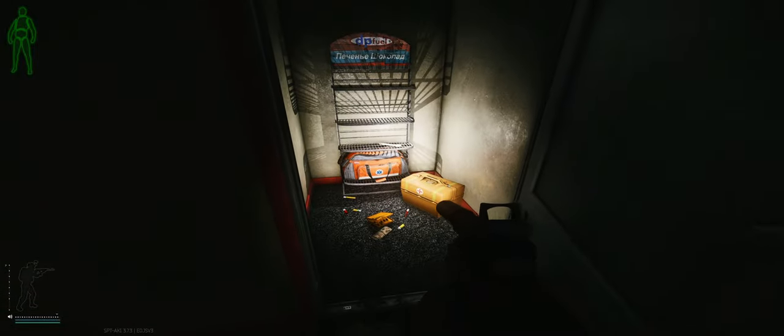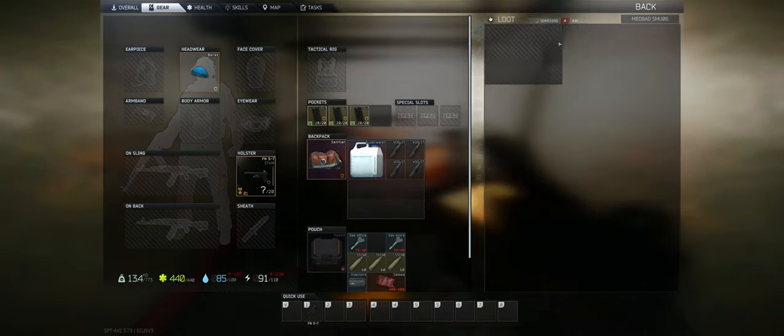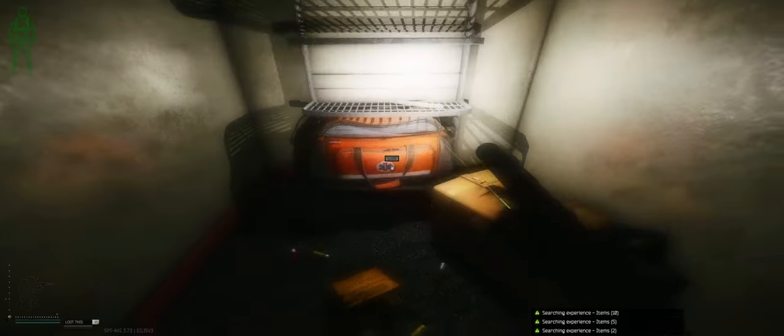Unlock it and once you're in, you'll be greeted with valuable medical supplies. This room contains a medical bag and a medical case, essential for any raid. So if you forget to bring meds in your raid but you happen to have this key, go ahead and loot this room and you'll probably get some meds.